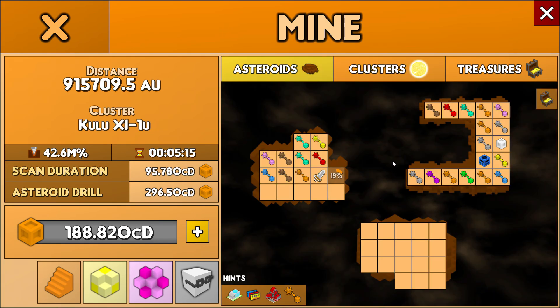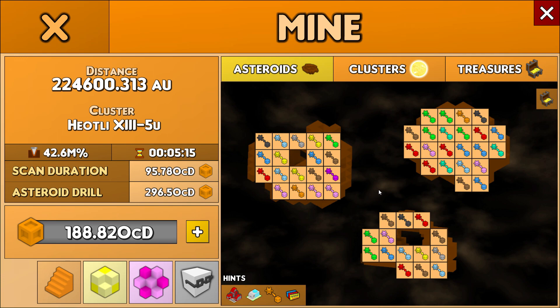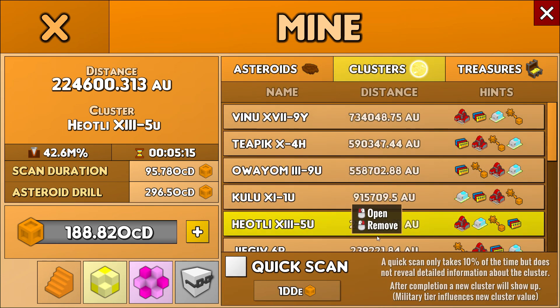I think that's about it for asteroid mining. There's another thing I want to cover though. Those items I still don't get: you click on it, get nothing, come back, then you get more than what it says. I just don't get it.